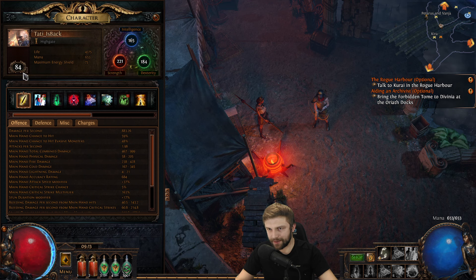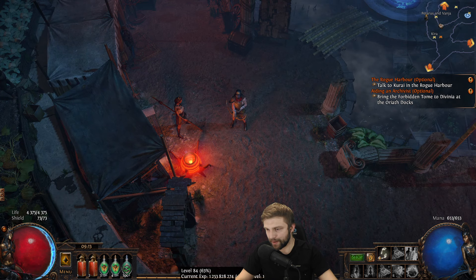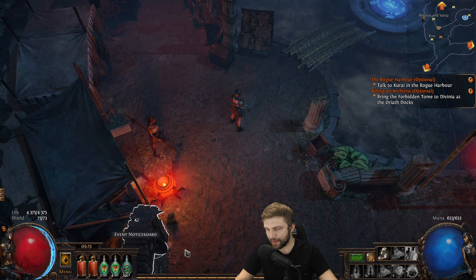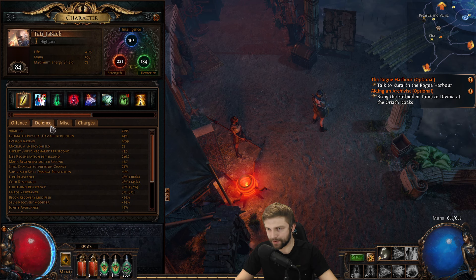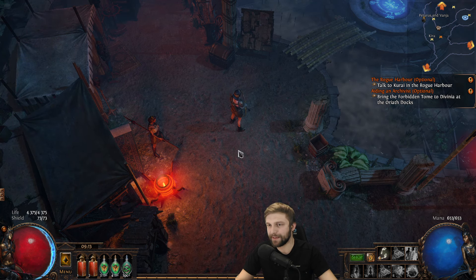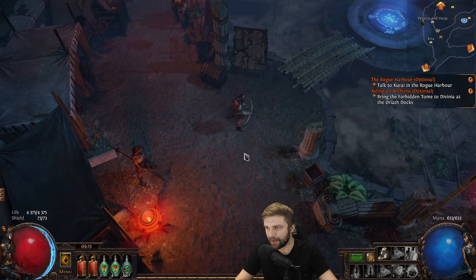My character is level 84 at this stage — I got 1.5 levels from yesterday. After day 4, I had level 83 and 10%. Experience becomes more and more grindy because the Ruthless experience penalty kicks in harder and harder, and I can't really progress maps too fast anymore.